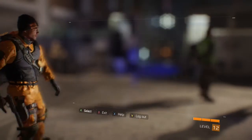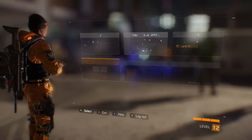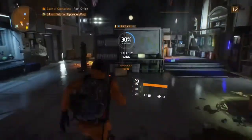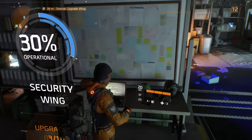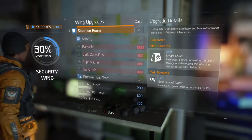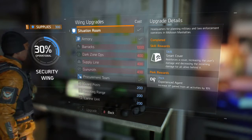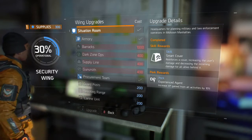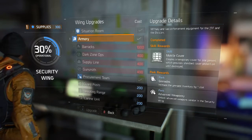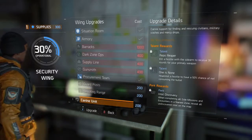I'm going to show you a quick way to increase your XP. Go to the Security Wing in your base of operations, get on the laptop, and the first upgrade you should already have is Situation, which increases your XP gain from all activities by 10%. Every time you get XP, it increases from the original number by 10%.